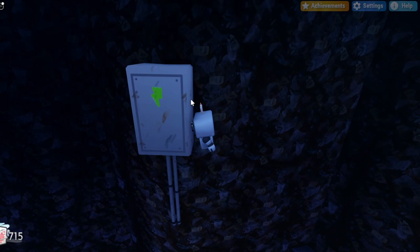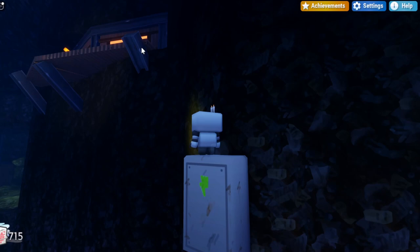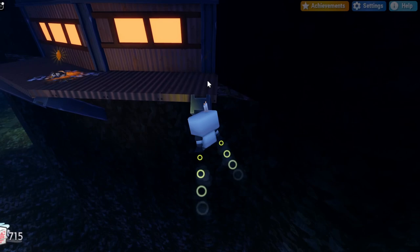Once you make your way up to this electric box, you want to do the same thing and make your way up to this platform up here. So press C to crouch, double jump, and then wall jump up to get a higher boost to reach this platform up here.